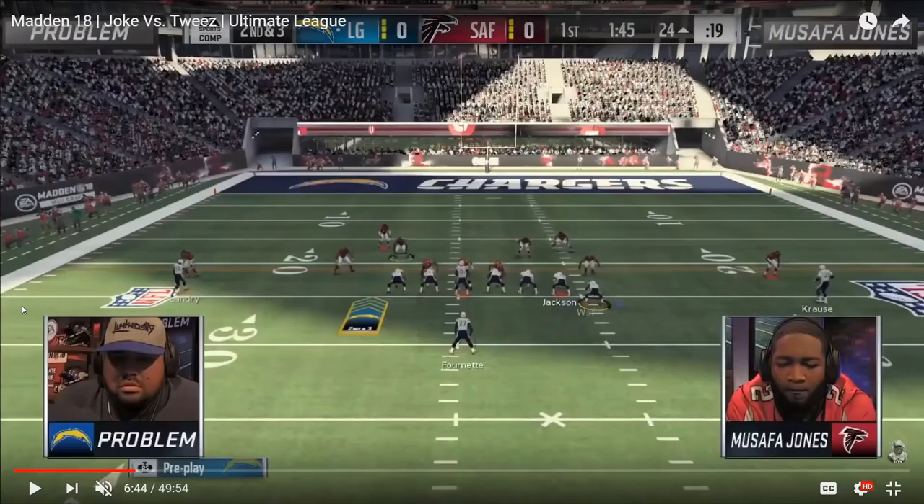Welcome to a new video. In this video I want to talk about Musafa Jones's run defense that really did a fantastic job of slowing down Problem, resulting in him winning 28-13 in their week 3 ultimate league matchup. The reason I want to touch on this topic is because Problem has been having so much competitive success recently, and his single back power type of offense — single back wing, single back A-slot, single back deuce close — HP stretch combinations have become very popular online, and a lot of people have trouble stopping it. Musafa really put on a clinic on how to do so.